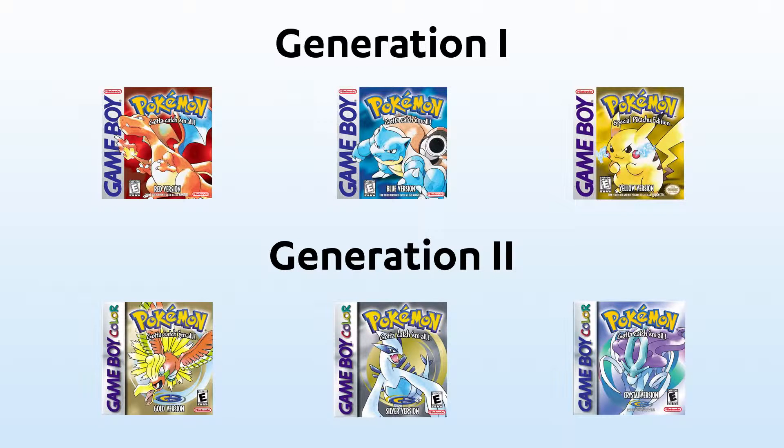Generation 1 covers Red, Blue and Yellow. Gen 2 is Gold, Silver and Crystal. Those are all Game Boy or Game Boy Color games and we're not able to transfer them to Generation 3 games or higher.